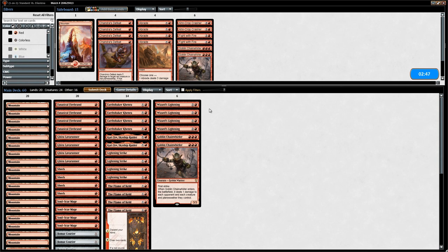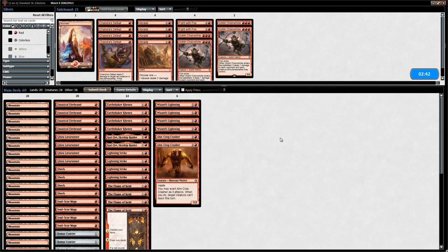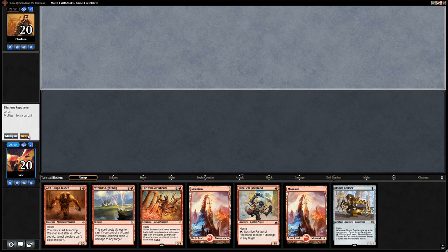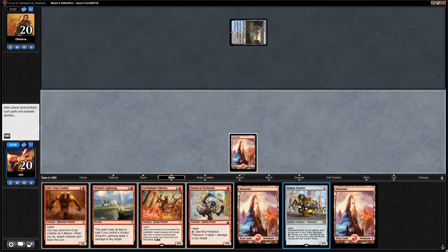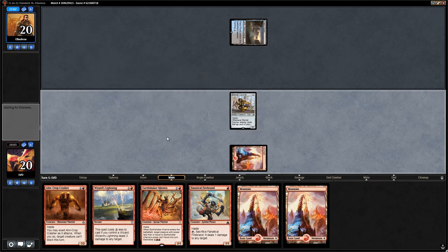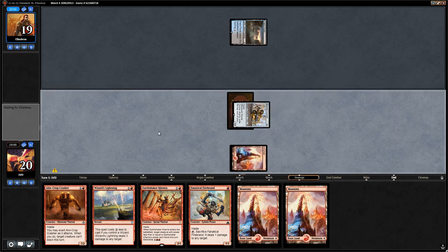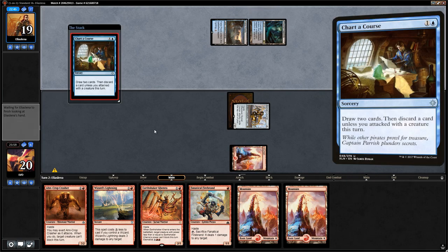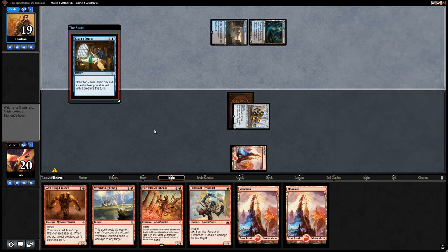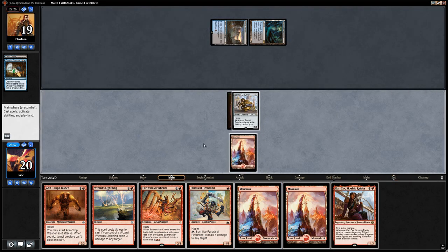Against control we take out Chainwirlers and bring in two Ironcrop Crashers. Our next hand looks okay: turn one Courier, turn two Kenra, with another tap land on turn one so no Fatal Push on the horizon. Opponent plays a turn two Charter Course — maybe some sort of God-Pharaoh's Gift version — discarding Fetid Pools. Kari Zev is not a bad draw either.